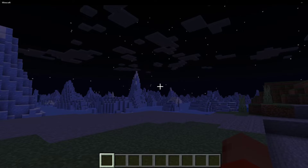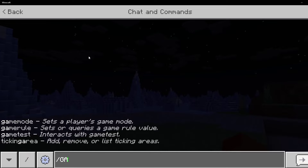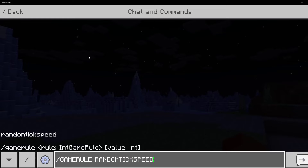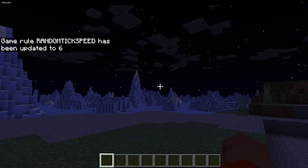To change the random tick speed within your Minecraft world, type /gamerule randomTickSpeed and insert the desired speed. Notably, setting it too high could lead to considerable lagging issues. Additionally, altering the tick speed won't impact redstone ticks or gameplay time.